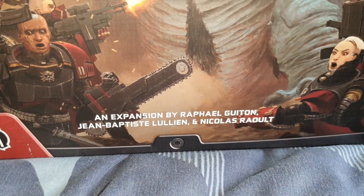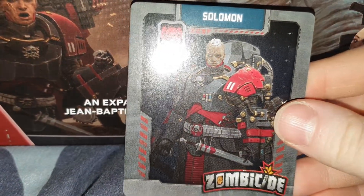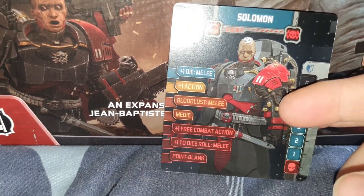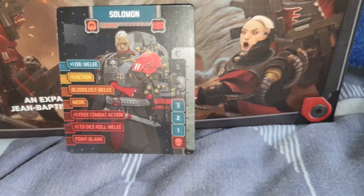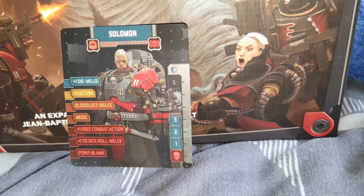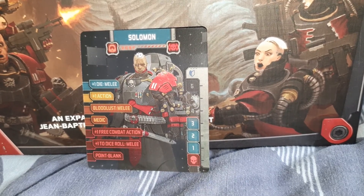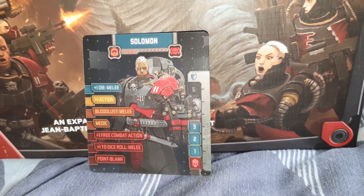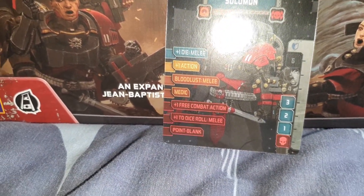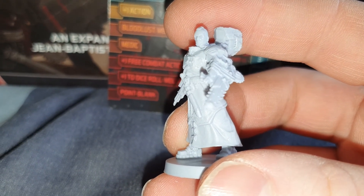Now we move on to the heroes — we have six heroes. The first one we'll look at is Solomon and his card, obviously double-sided. Let me get the glare off — I can't actually see which one he is to be honest. Looks like it could be this guy — I apologize if I pick the wrong characters for the cards.